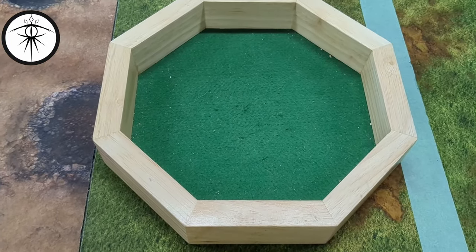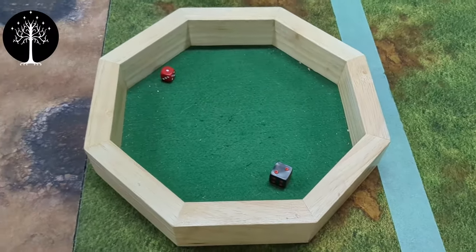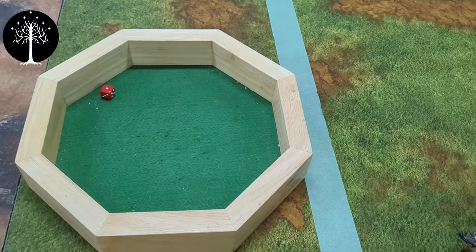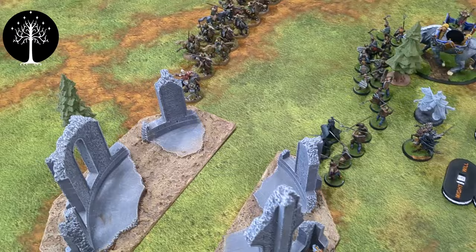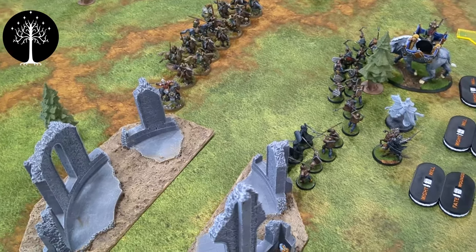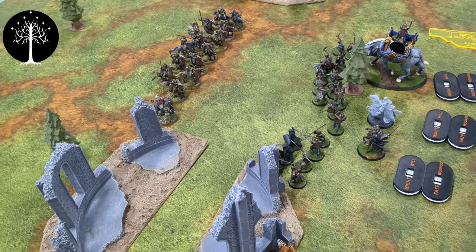Priority for round two: I roll a one and Miles rolls a two. Good priority for Miles. Neither player calls anything on the move, so we'll come back at the end of the move phase.